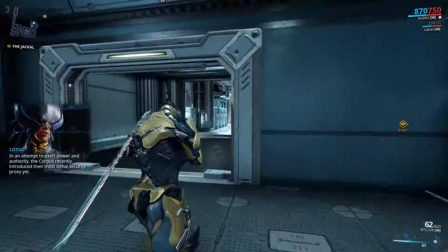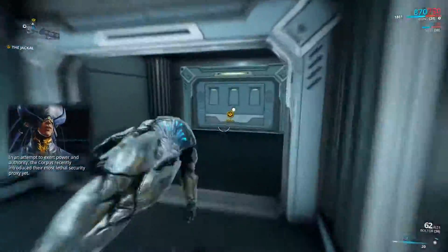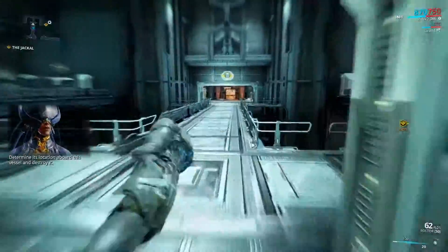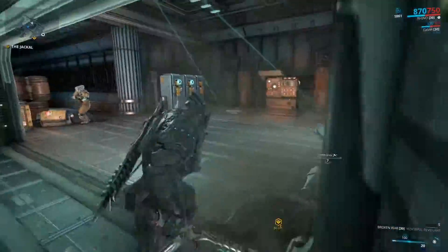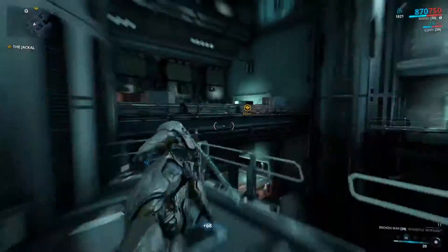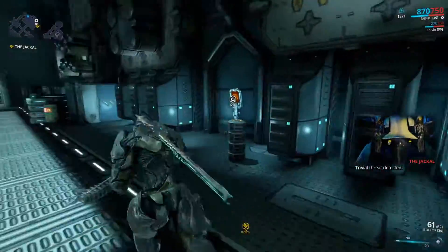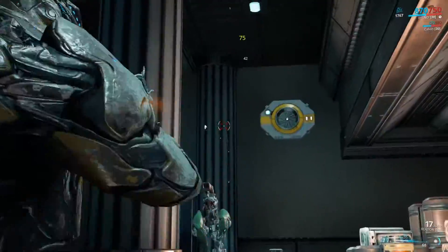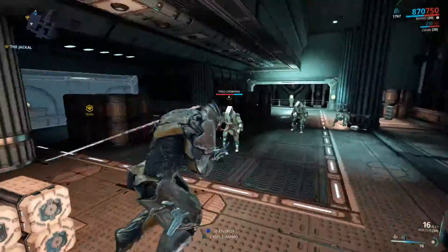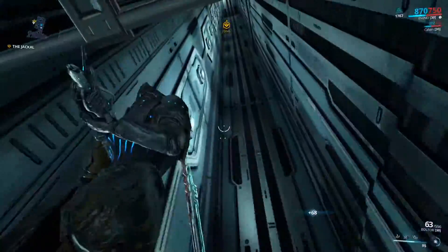So you've got Iron Skin, which — you press 2, or whatever you set the second ability to, and you get extra shield so you can just take more damage. I need to get more energy and then I will show all the abilities. The first ability is Rhino Charge. Just going through these missions — like level 7s — it seems so easy compared to what I come up against now.